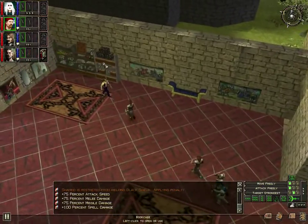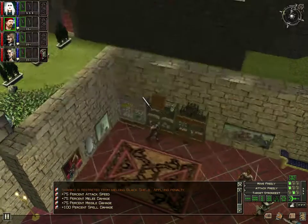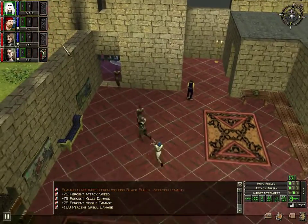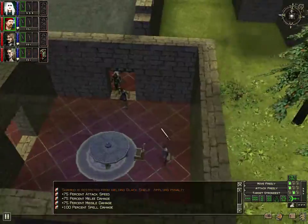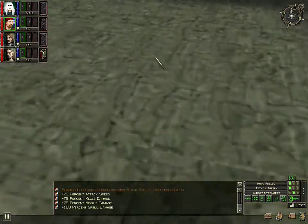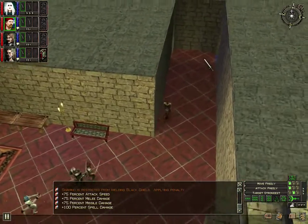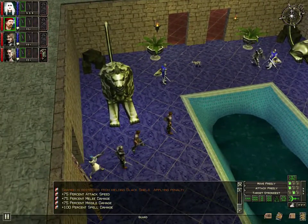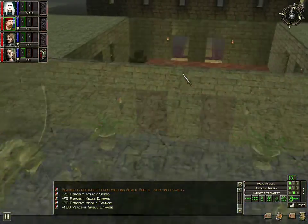This is a servant over here. Let's check these cabinets. I've checked them before, apparently. We're looking for Thulden. The camera is really difficult to operate in the castle. I don't see this Thulden character.